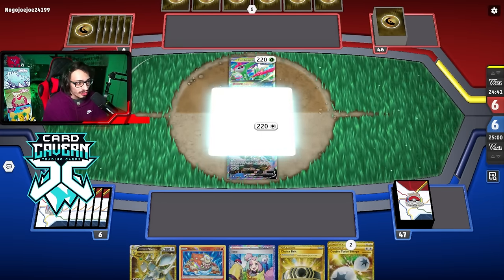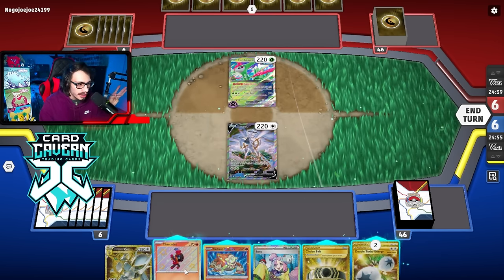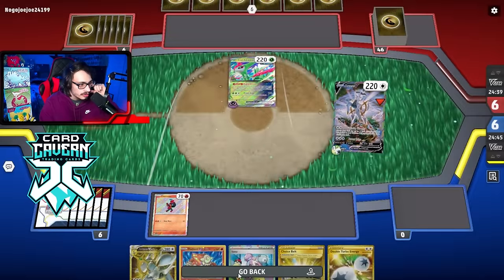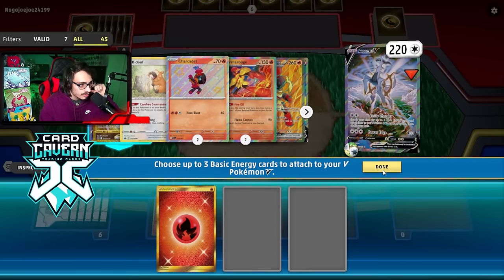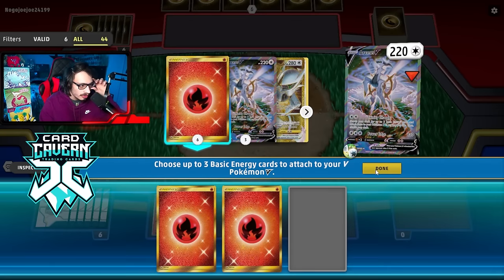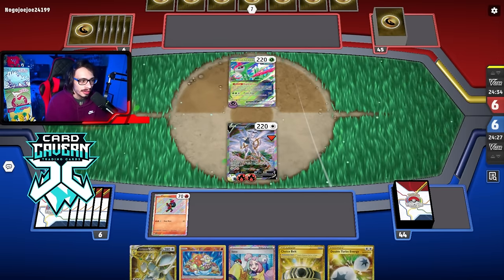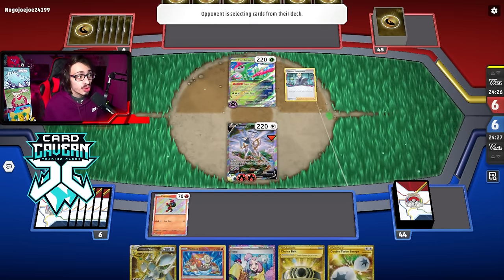I think we're against Lost Tina. Opponent starts with Iron Leaves — don't be an attach-pass. We're not going to get turn-two KO'd, so we'll hold the hand and not Iono them. We Trinity Charge here — should I put two energy on for Armor Rouge? We can kill Iron Leaves with Maximum Belt next turn, which is pretty sweet. We have Choice Belt in the deck too. I'm not sure if this matchup is favored or not, but we have Gouging Fire, Radiant Heatran, Armor Rouge — a decent amount of lines.